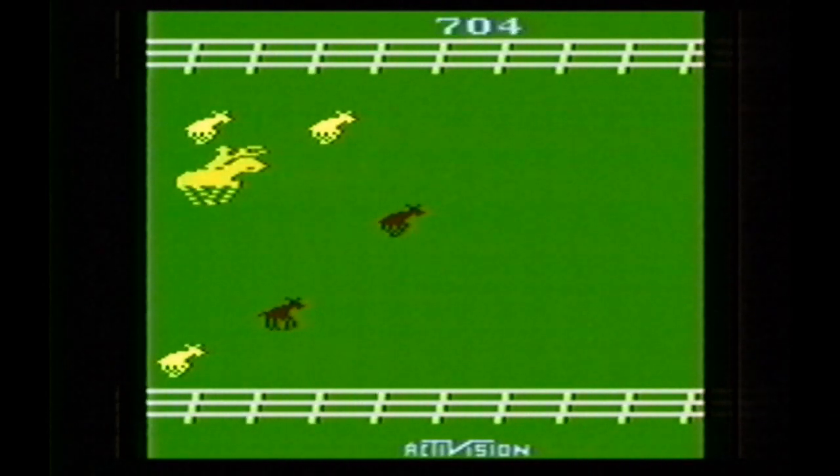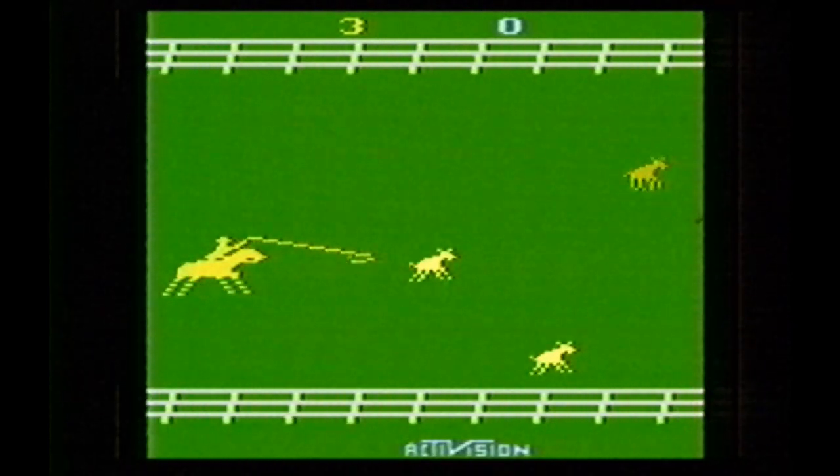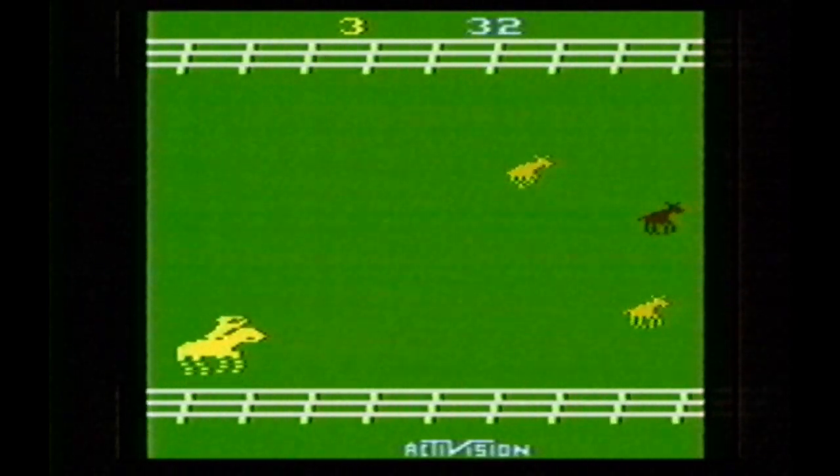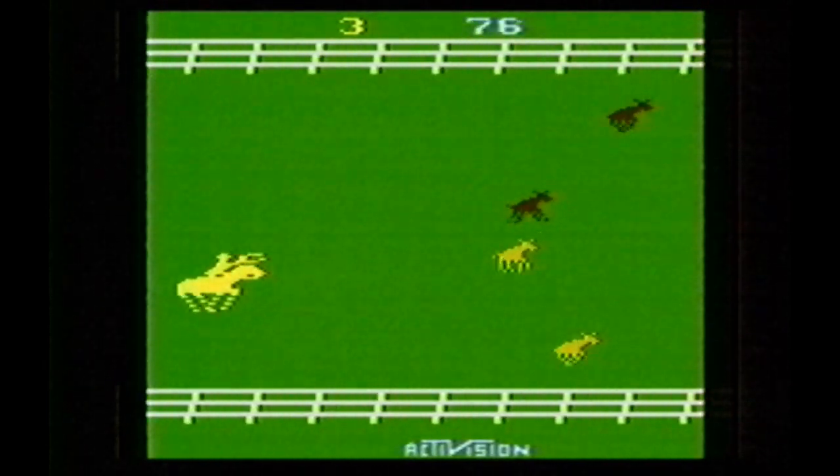I just screwed up there. When you lose all three lives the game ends with little fanfare — you just reach over and hit the reset button and play again. I'm switching to game mode four, which is a bit more challenging. The animals are not only running away from me but also changing lanes while moving up and down.